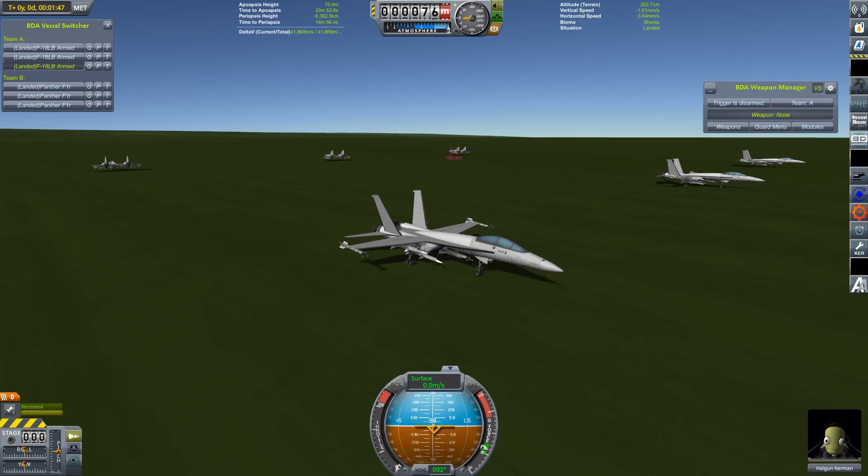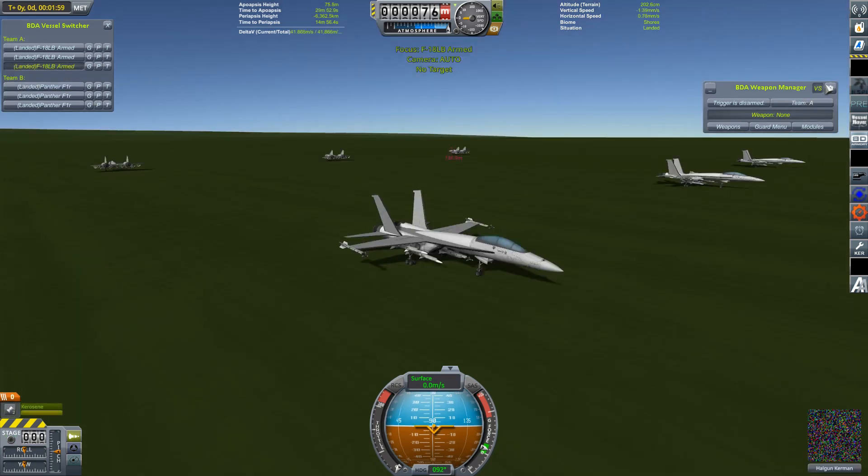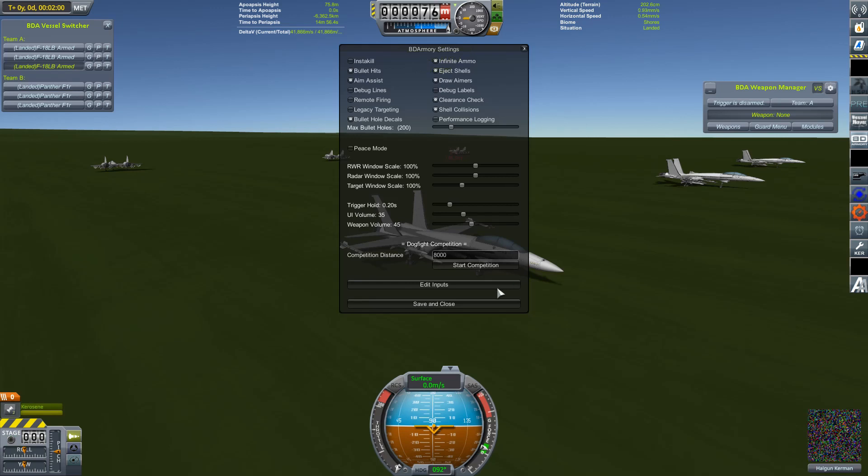Let's get down to business. We're going to do this in the reverse of the usual order with regards to my craft, because the Club Tails and the Panthers weren't that good in testing with all the realism mods, whereas the Cyclones really shone out. So we're going to leave the Cyclones till last. First of all, the F-18s will be going up against my Panthers - I'm kind of hoping I've done enough with the tweaking to make this work. Let's get them into the air.